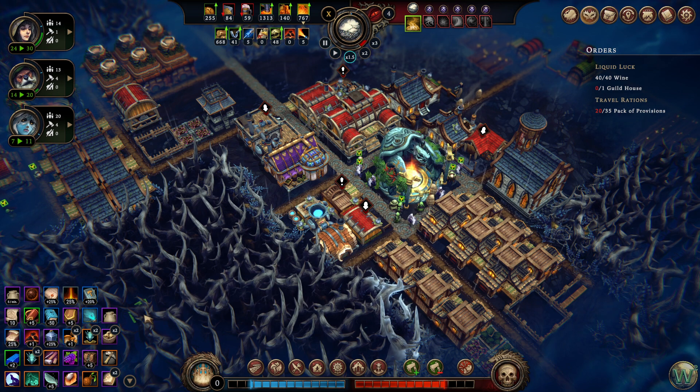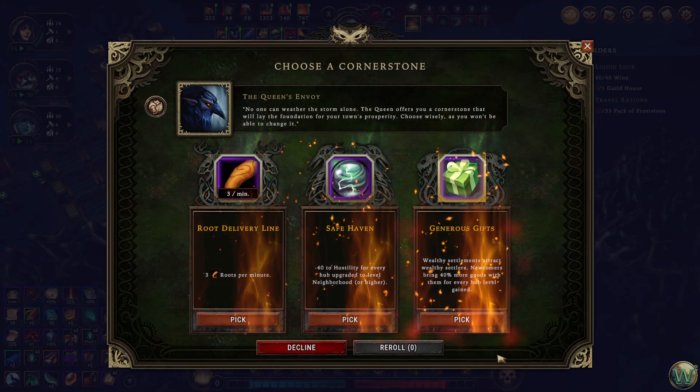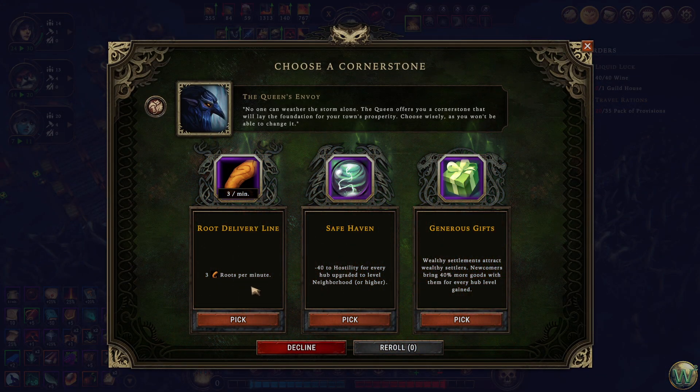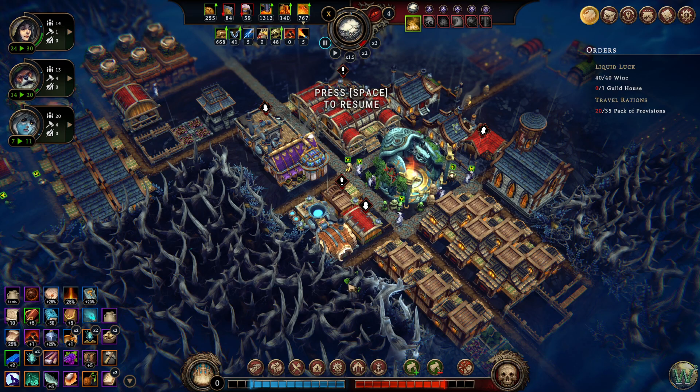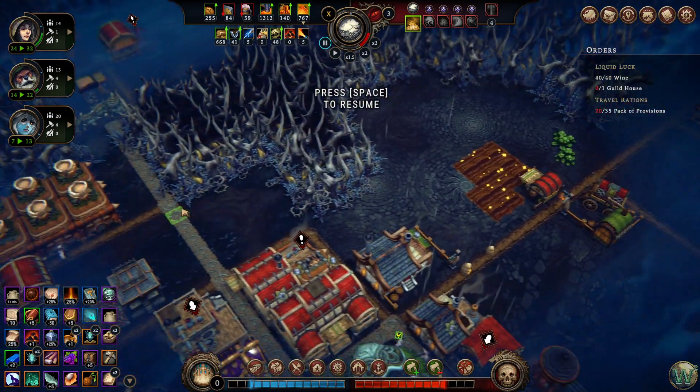I guess I wish I'd have taken that harpy cosmetic one. You know what? Let's re-roll here. Root delivery line — that wouldn't hurt. Minus four to hostility for every hub upgraded to neighborhood — that's not a bad idea. That would give us minus 80, and we could even put another one in. Generous gifts — newcomers bring 40% more goods with them for every hub level gained. Roots wouldn't be bad, but we're kind of nearing the end here. So I think I'll just go to a safe haven and we'll drop our hostility down by 80.